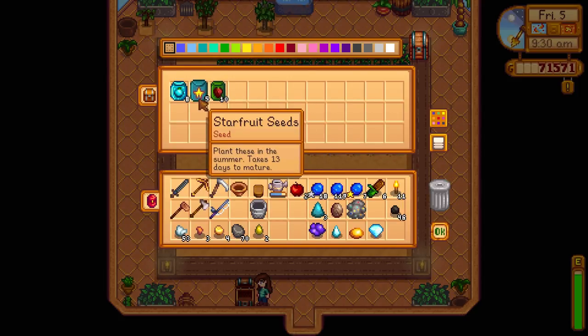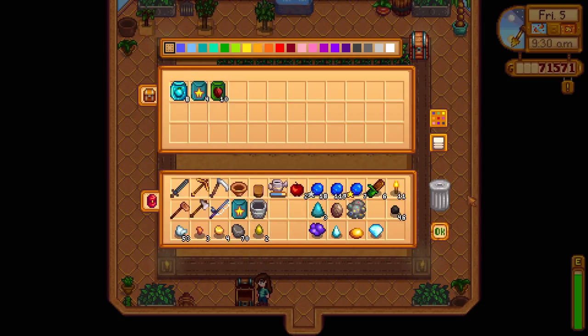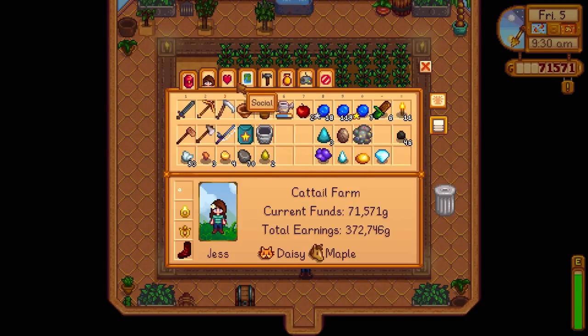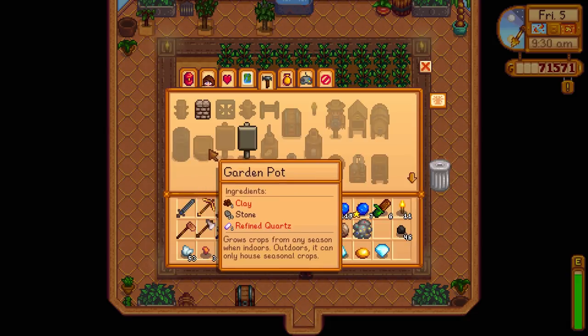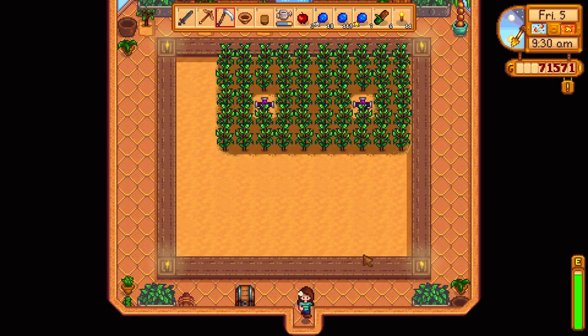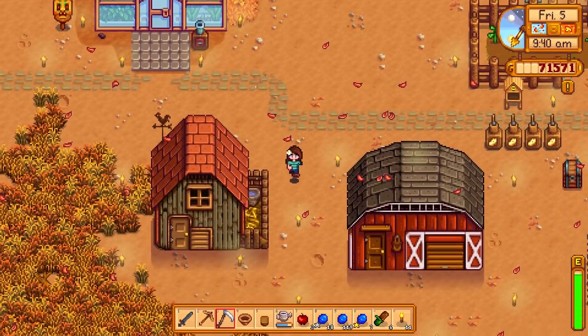Maybe we should try growing some starfruits inside the house. We should see what it actually takes to make those garden pots - let's see if we can find them in our crafting menu. Think they were right here? So some clay, some stone, and refined quartz. Oh, we could make a whole bunch of those. I'm sure that we have all of those materials just lying around inside our chests too.